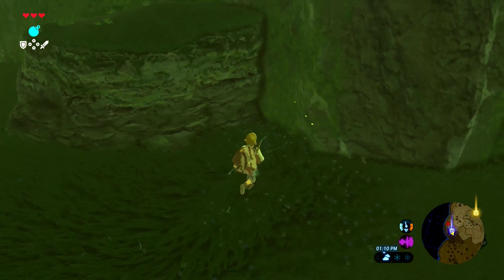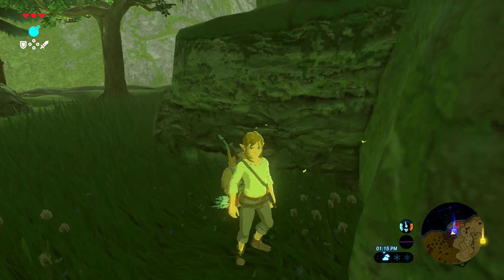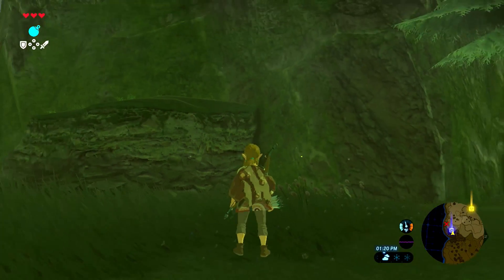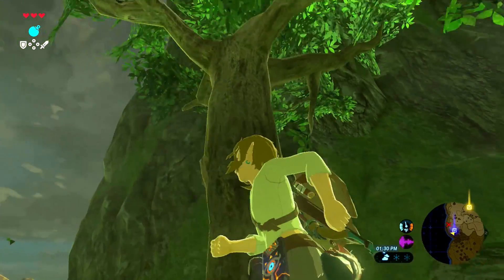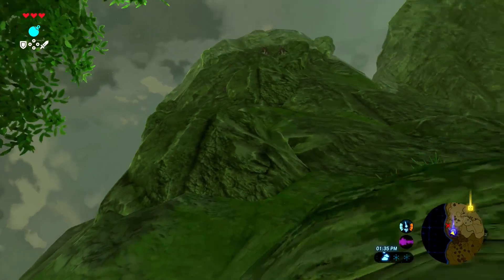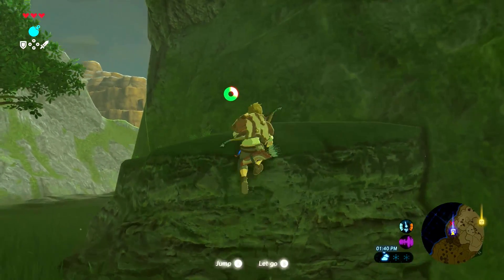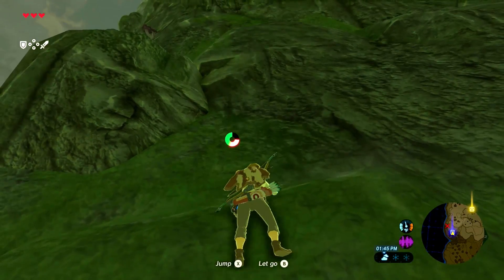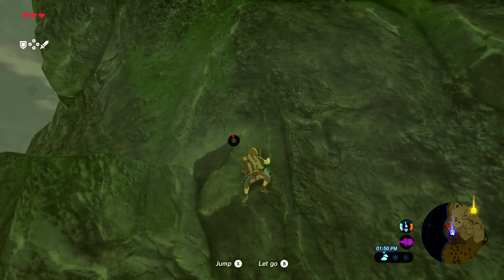Why are these butterflies here? Butterflies in Zelda games have often signified secrets. Is there something to look through the Sheikah Slate at? No. Feel like there's gotta be a way up. There are very clearly ledges. Going up the steeper face is apparently the solution here because it's got outcroppings.